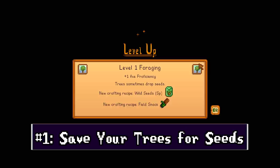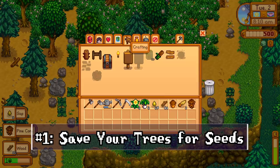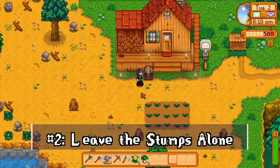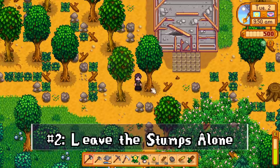Once you reach level one foraging, the trees you chop down can drop seeds — they won't before that. These seeds can be crafted into field snacks to get more energy to chop down more trees. So get that level up before you go lumberjack crazy. Also, leave those stumps alone: they give less wood per energy compared to trees, and tree stumps spread seeds — a great way to get more seeds for crafting or growing more trees. Don't forget to shake full-grown trees as you walk by too.